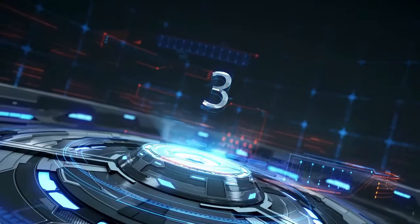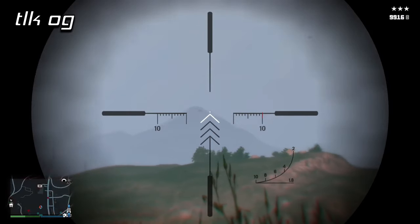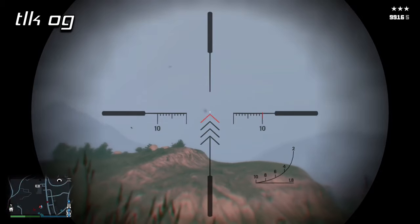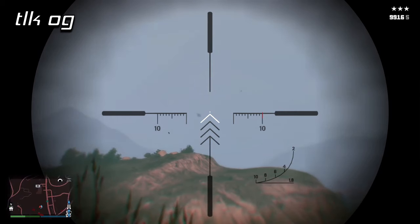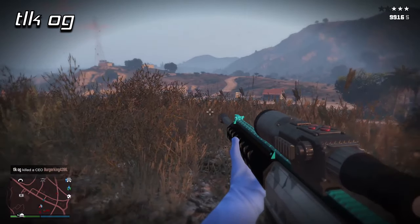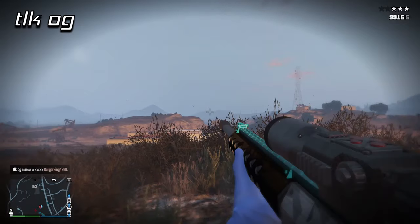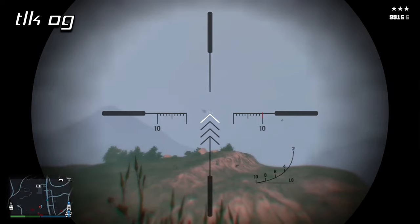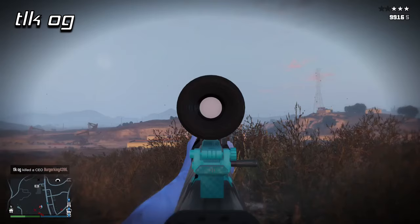In the number 3 spot is TLKOG with an extremely long-range snipe on a buzzer pilot. This one was way, way in the distance — so far away that you can hardly even make out the shape of the vehicle. If I wasn't such a no-life at this game, I would have no idea what vehicle that was. And even how far he had to lead the target — normally you don't have to lead helicopters as much as jets, with the exception being extreme distances. And he went down in just a single shot.